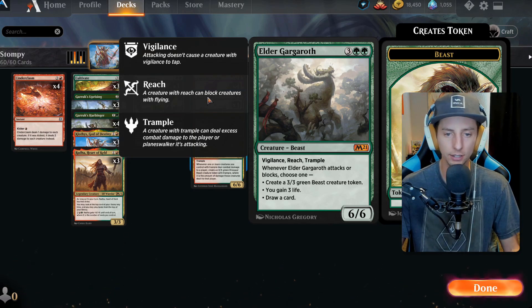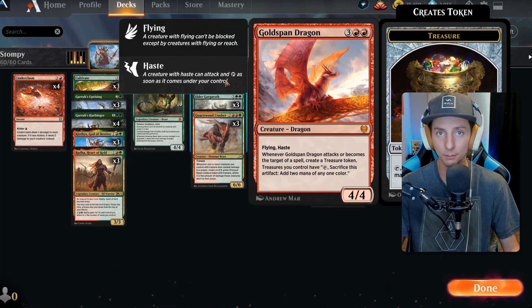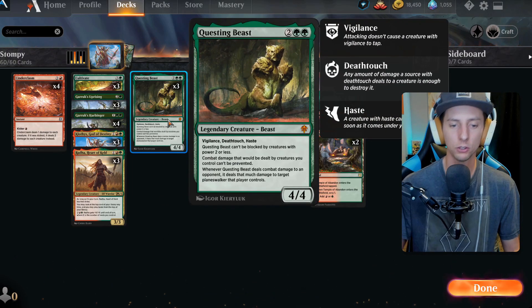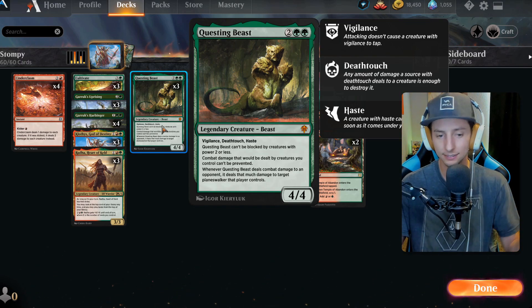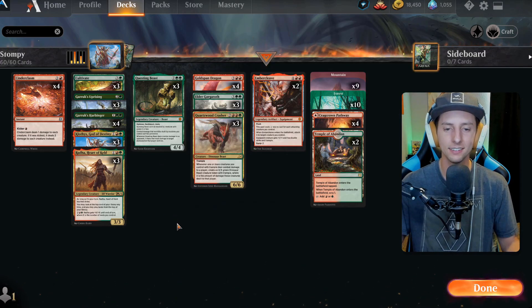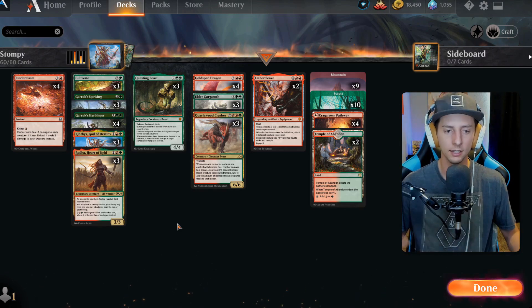We also have Elder Gargaroth, another big trampler — a 6/6 that does really great things. We have Goldspan Dragon for flying and haste, with ways to generate extra mana. We have Questing Beast, which has haste, is hard to deal with, hits planeswalkers, has deathtouch and vigilance — it's powerful. You can start to see this develop into having all these huge creatures, but where's the trample synergy for Questing Beast and Goldspan Dragon?